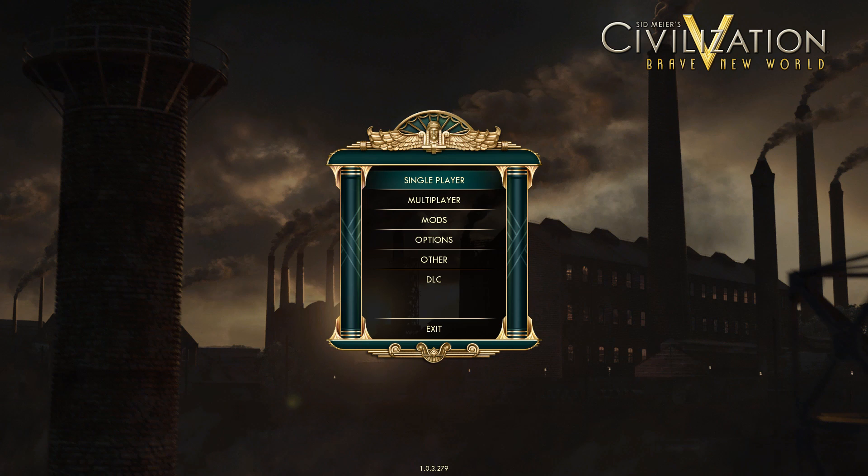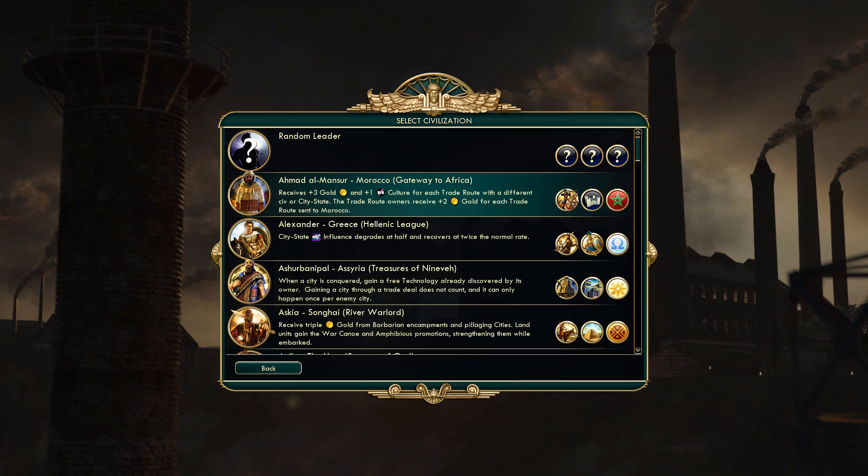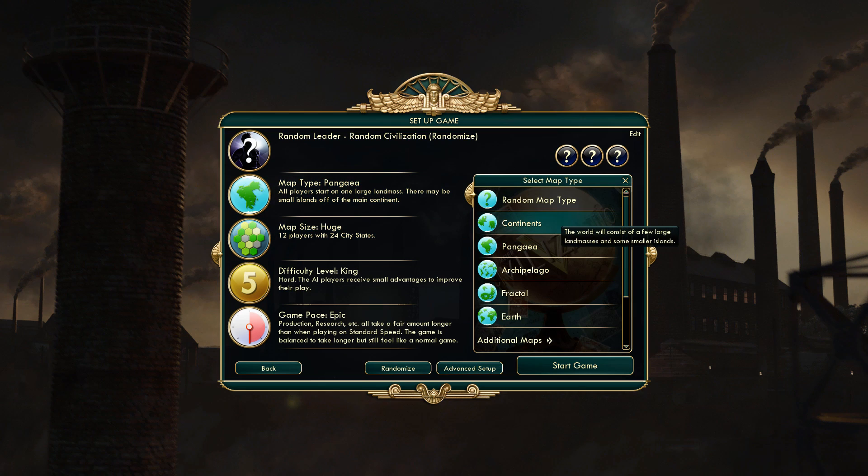Anyway, that's enough talking about that. Let's get into the game. We're going to do a single player, set up our own game. I don't really know what leader I want to be — I'm going to keep it random and play with whatever leader the game gives us. I'm going to play on the Pangaea map — I keep forgetting the name — where it's just one gigantic continent.